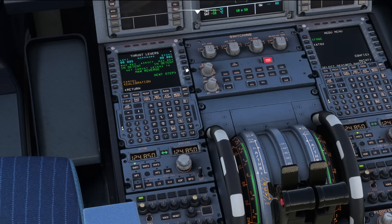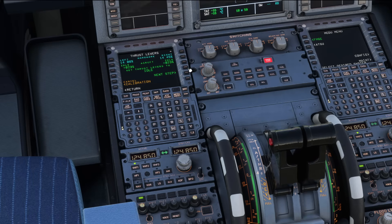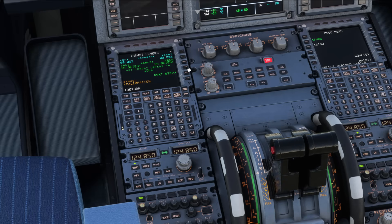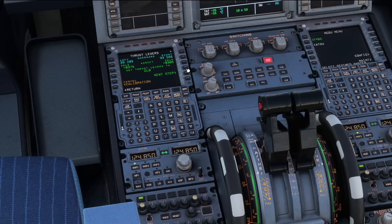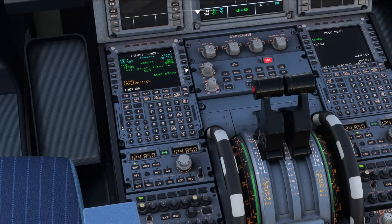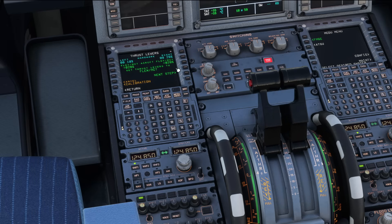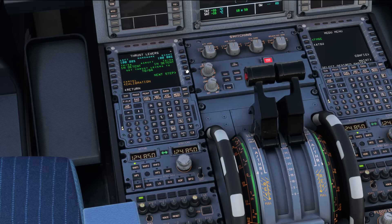We're going to leave them in that position and go to the next step — it wants idle reverse now. We're going to work through this depending on what hardware you use. I've got the Turtle Beach Velocity One flight stick. Find which setting works best for you effectively — once you're happy, you can hit Store.